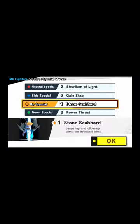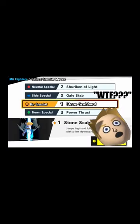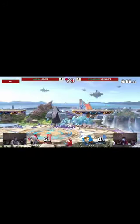Shisho used a 2-2-1-3 moveset. In case you have never had to decipher the Mii special morse code, let me break down what that means for you. This moveset used Shuriken of Light, a strong poking projectile similar to Falco Laser.